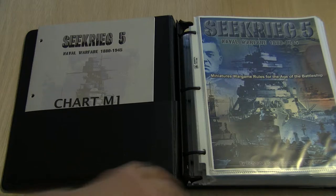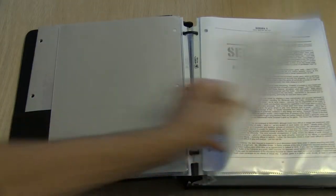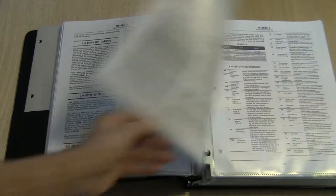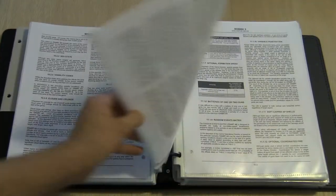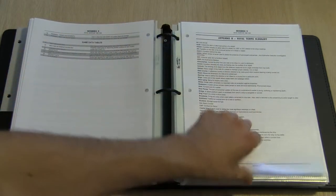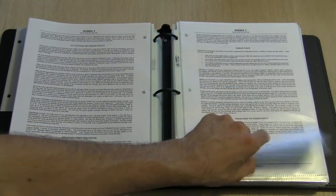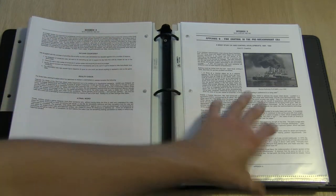This game, just at first glance — just looking at the size of its binder — can seem intimidating, but it's actually very straightforward. The first section in this book is basically a big chunk of rules, about 87 pages. They describe the process of the game, how armor works, night battles, command, reaction fire, rain and night factors, aircraft operations, submarine operations, and there's a huge section that describes how they chose to handle damage. It seems intimidating, but it's not as bad as it looks.